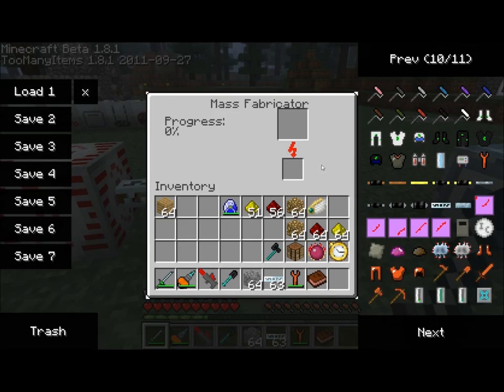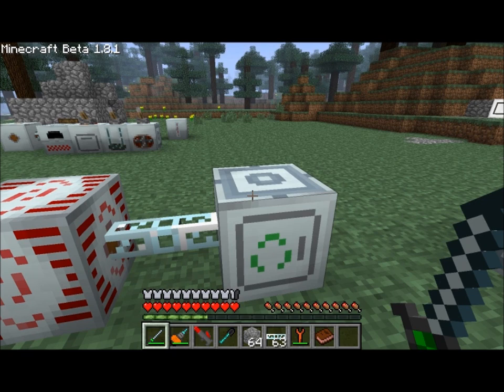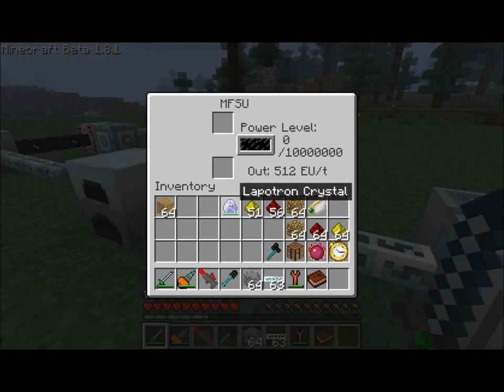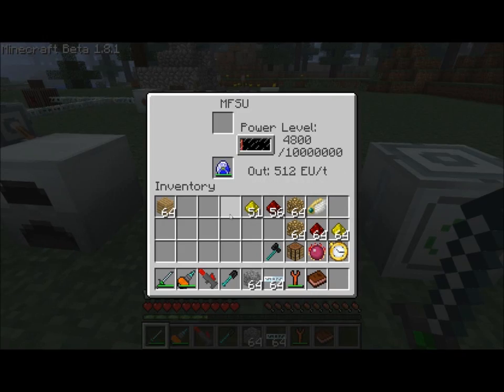When you look at the interface here, you'll see that there's this bottom slot, a top slot, and this progress bar. So how does this work? First we need to put some energy in here. I'm actually going to just disconnect this, because I want to let this energy fill up in here, up to a million EU.